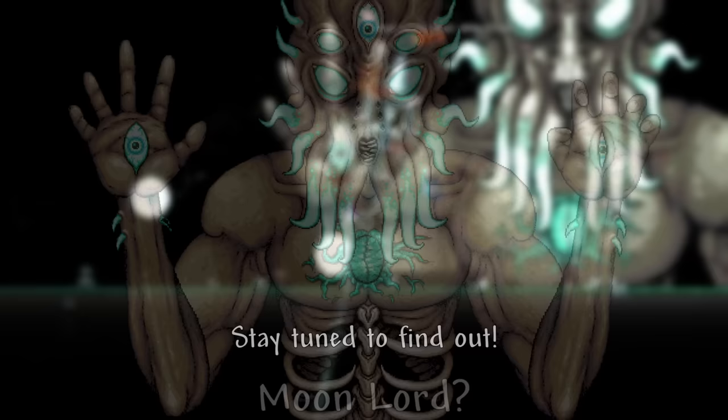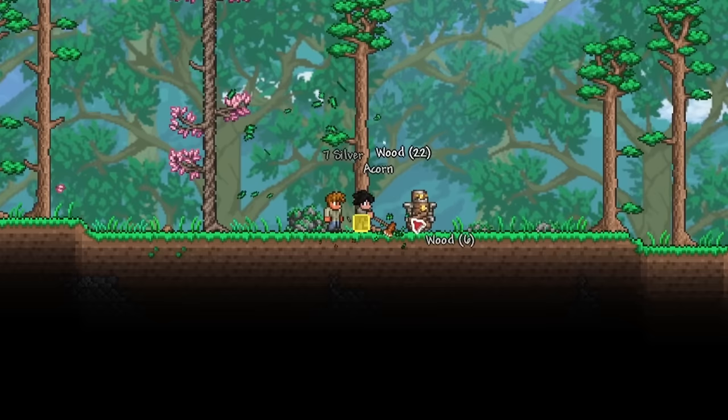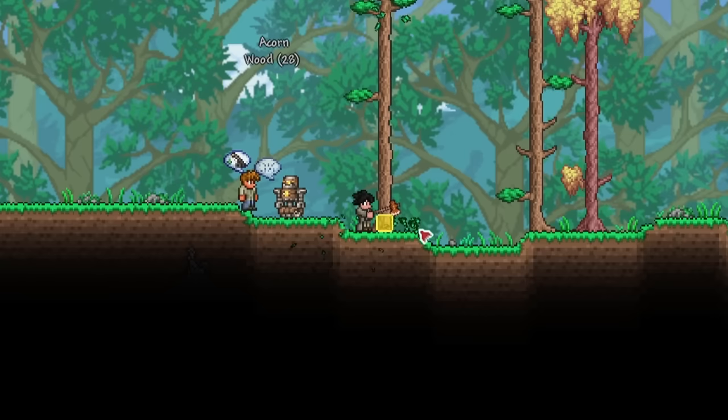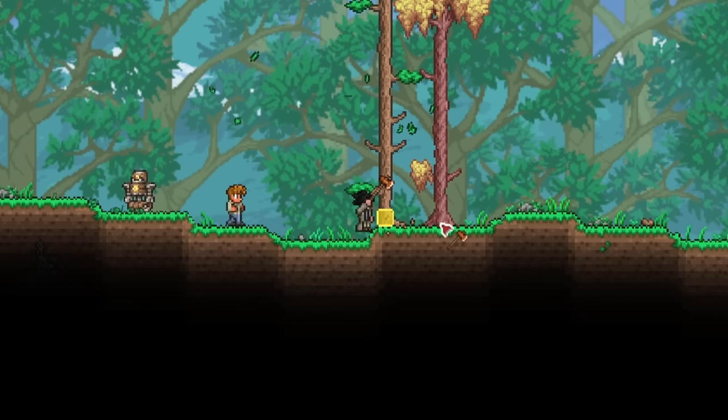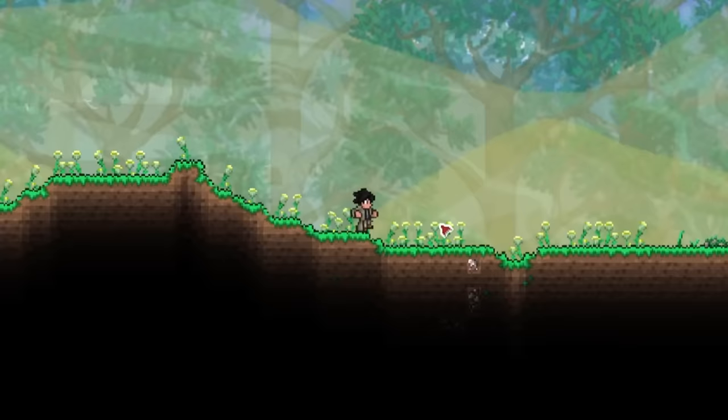Let's go get my first Spear. There are a few options, but the one I'll be going for is the Rotted Fork. It's fairly easy to get, has decent damage, and generates a shockwave at the end of the Spear for extra reach. I could go straight for the Storm Spear since it's able to shoot projectiles, but without a Spear to defend myself, I can see myself dying many, many times. Once I have the Rotted Fork, then I'll try to get the Storm Spear.